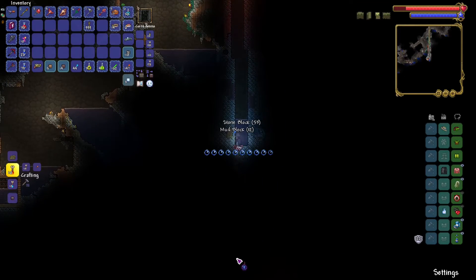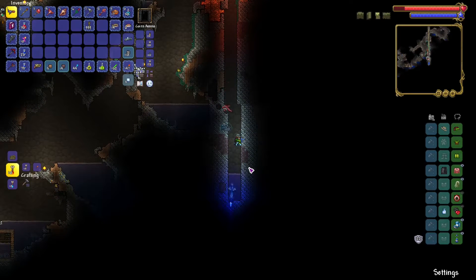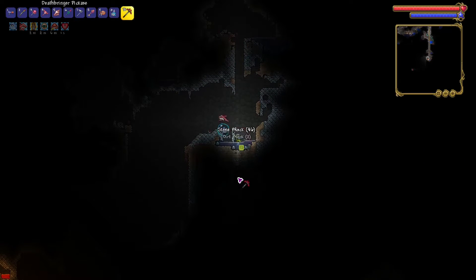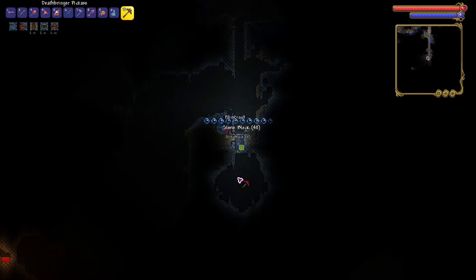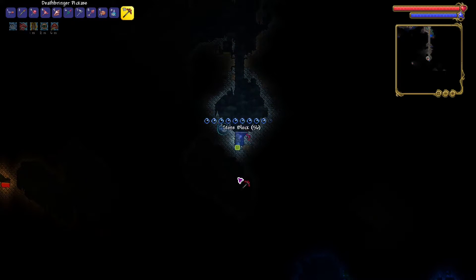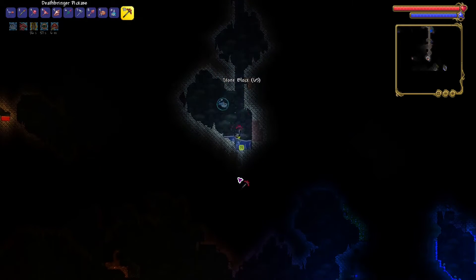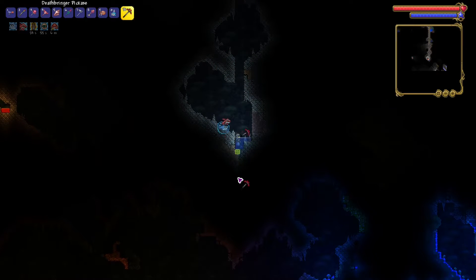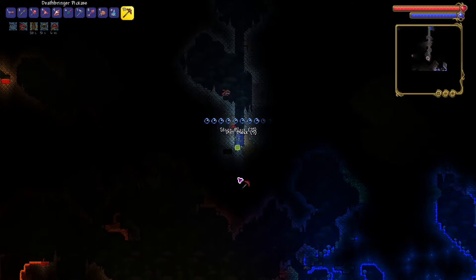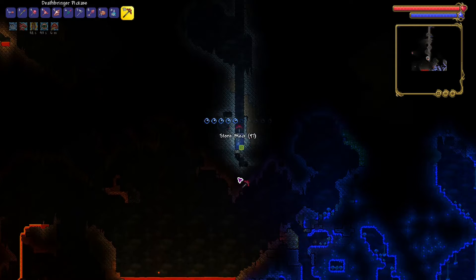Now, if I take out my lightning boots and take these skates, I can combine them into the frostbark boots. I think these used to be the last ones you would get. But right now, you can also form the Terra Spark boots with lava waders. And the lava waders, I might have a tough time getting - I'm pretty sure you need to go to hell to find them. But I'll look it up.